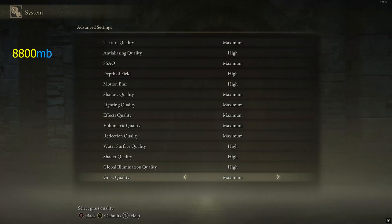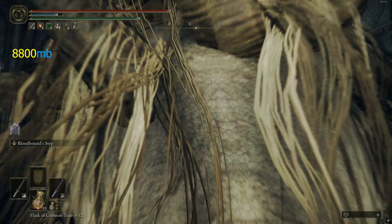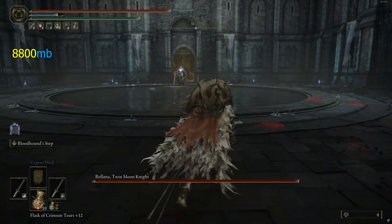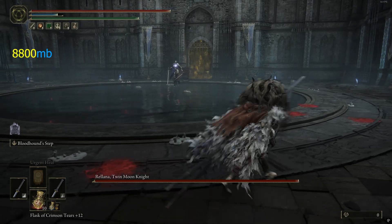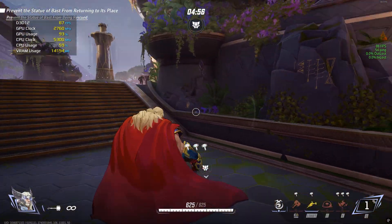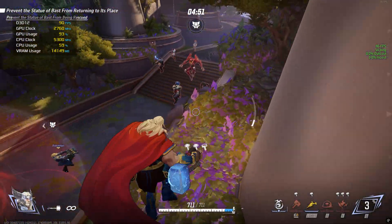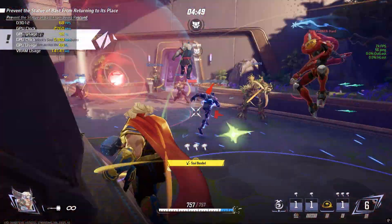Elden Ring has a great balance of visuals and performance. The overlay didn't work for this game, but monitoring it externally, VRAM peaked at just 8.8GB, making it very playable on most modern GPUs. Marvel Rivals at max settings saw VRAM usage just above 14GB — a reasonable amount for a high-fidelity competitive game running at 4K.